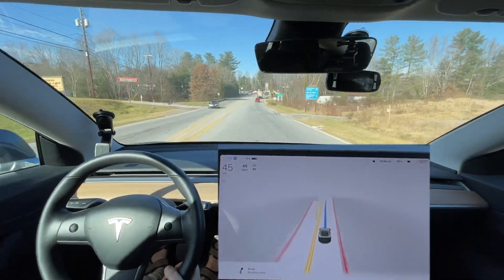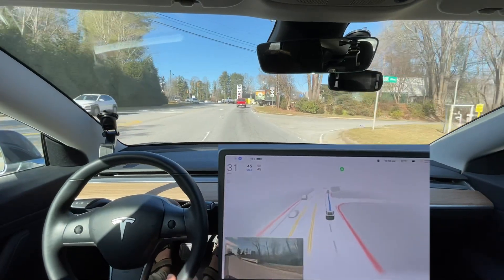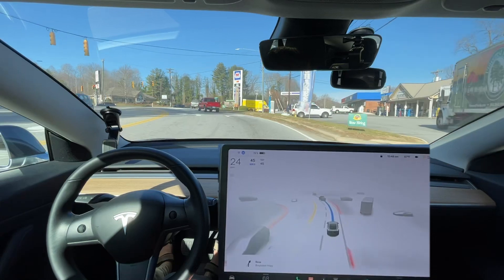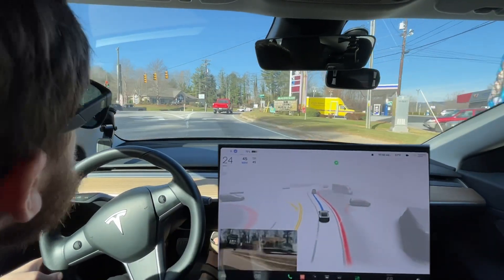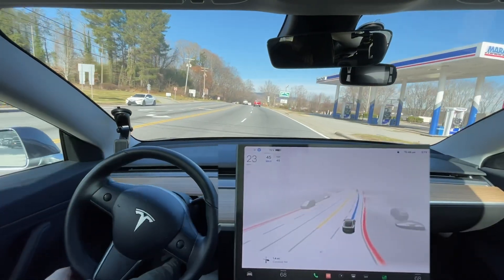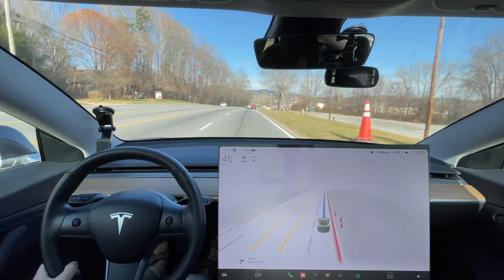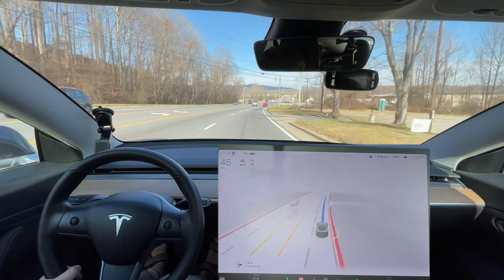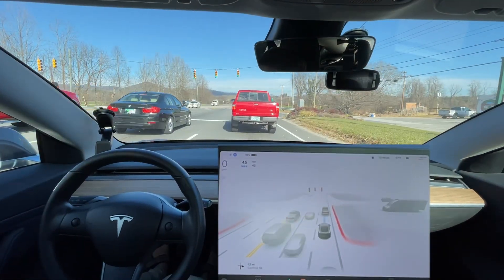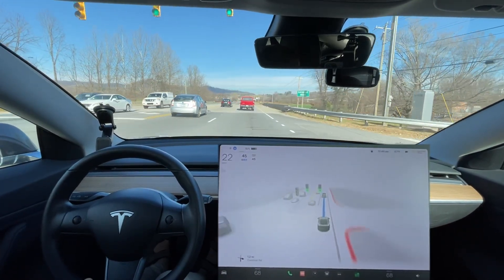Let's see if it gets in the correct lane here. It should get over sooner, but it did get over at an appropriate time. We have a green light — we are good to go. I'm pressing it so it doesn't stop. It was definitely going to stop there, then it accelerated quite fast. Now we have a yellow light; it should be slowing down. Let's see if it decides to change lanes again for no reason in this spot.